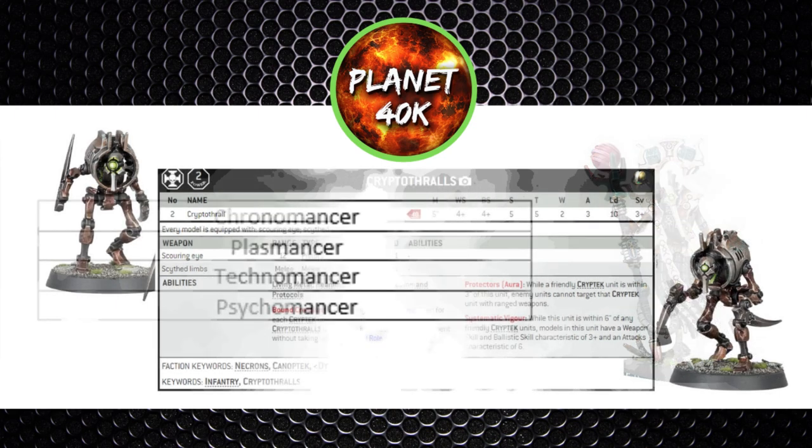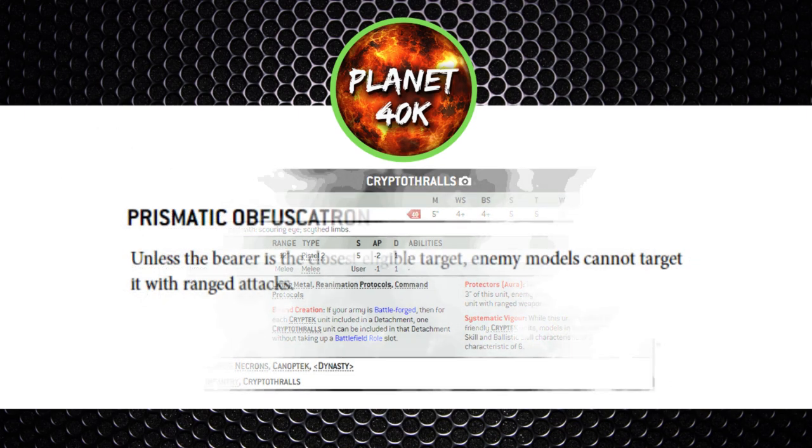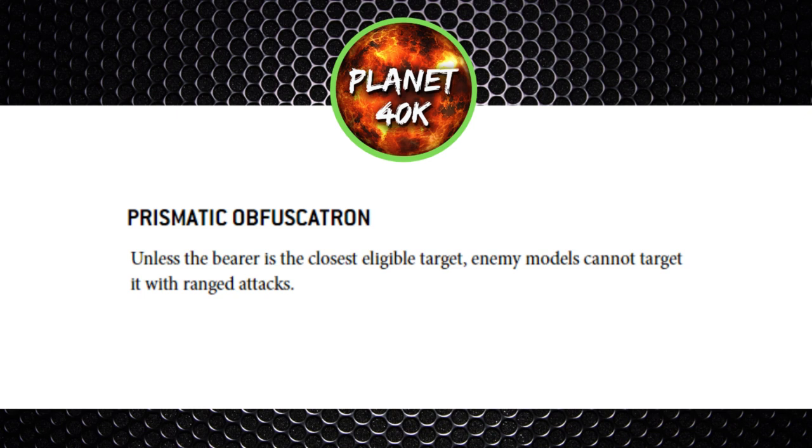Tactically, the first tip for all four models is to spare 40 points and get yourself a pair of Cryptothralls. These little models are really good for their points — they don't take up a slot when you've got a Cryptech in the list, and if they're within three inches of your Cryptech they prevent it from being targeted by any ranged weaponry. This is superior to Look Out Sir because some weapons like snipers can ignore Look Out Sir. Cryptothralls stop the Cryptech from being sniped entirely. They also fight and shoot well around a Cryptech, getting six attacks each hitting on threes, with pistols at strength 5, minus 2 AP for single damage — only 40 points. There is another option: the Prismatic Obfuscation arcana for 20 points, preventing your Cryptech from being targeted unless it's the nearest enemy model, but for 40 points you get two models that can also do damage.